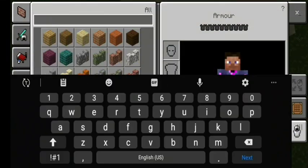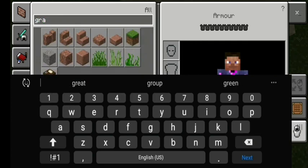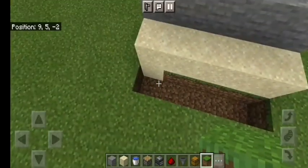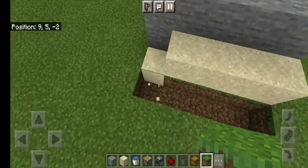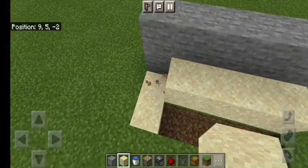I will place here and take dirt — it is not grass, I will take it down. Then I will also put the sand on the sand and put it here.